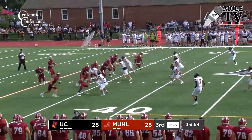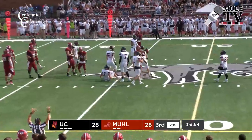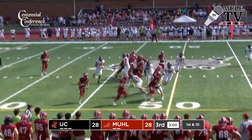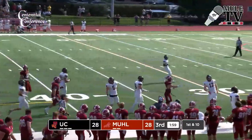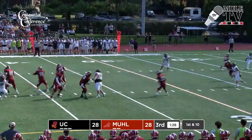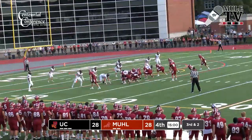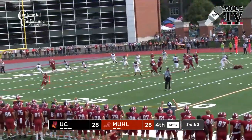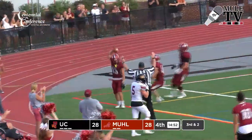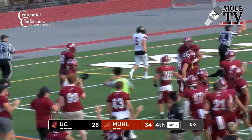Natkowski out of the shotgun, back to throw, has time — throws it across the middle, complete for a Muhlenberg first down. Feaster has some blocking, Feaster into Ursinus territory, inside the 40. Natkowski back to throw, steps up, across the middle — complete to Michael Feaster. In motion is Daniel, Natkowski rolls that way, throws it back — has a receiver wide open, that is Feaster, and he will have a Muhlenberg touchdown. A 12-yard Natkowski to Feaster completion — a staple of the Muhlenberg playbook, works to perfection.